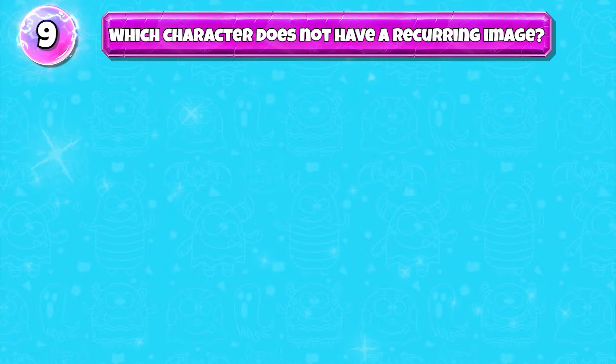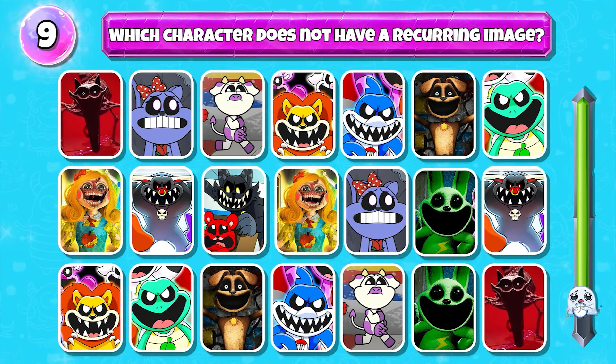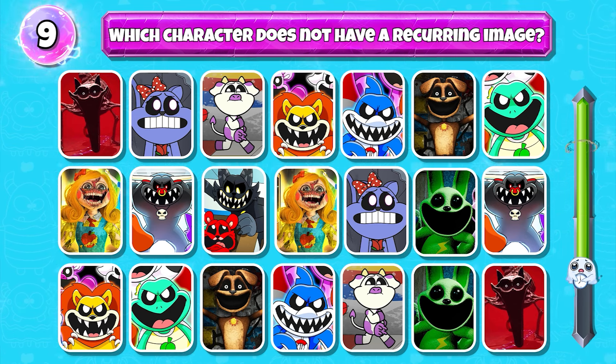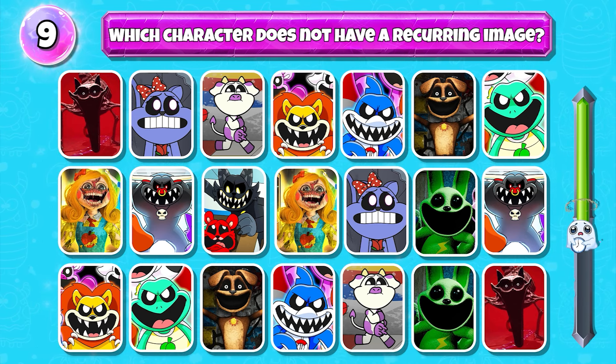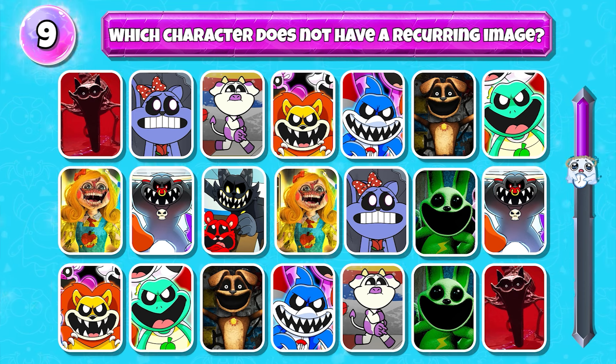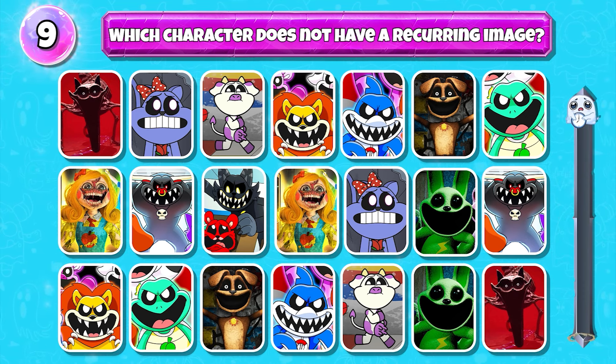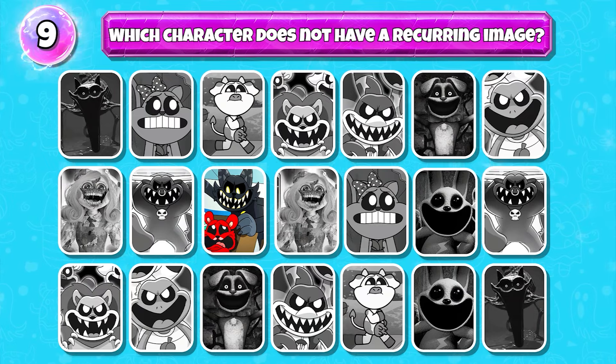Level 9. Which character does not have a recurring image? Good job, it's Evil Catnap.